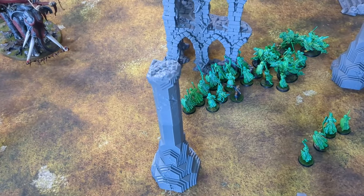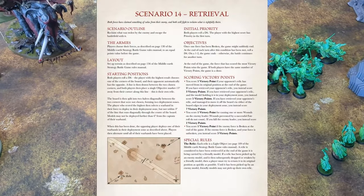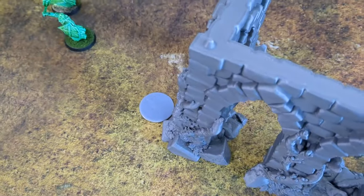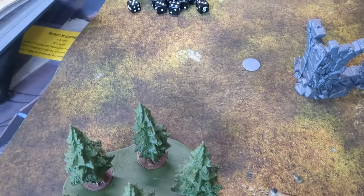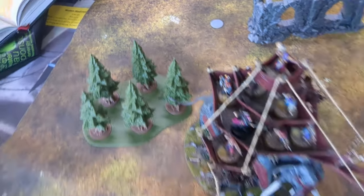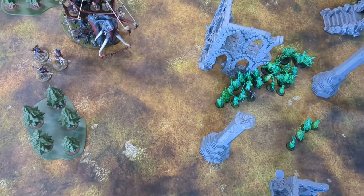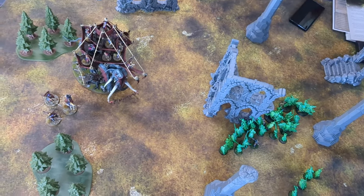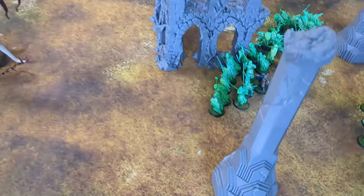The scenario we rolled up today is Retrieval. I won the roll-off, so I decided to pick this corner. My artifact is there and Sebastian's is over there. We finished our deployment, so you'll be able to see an overview of the battlefield. We've deployed, so we just have priority.